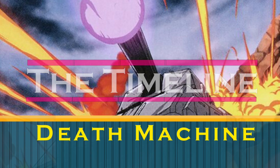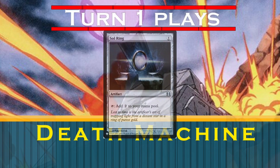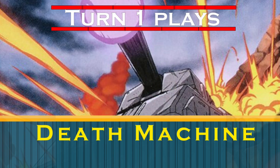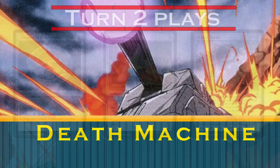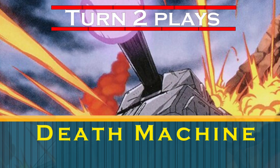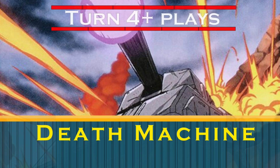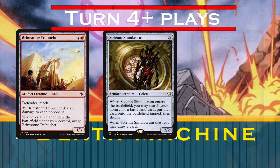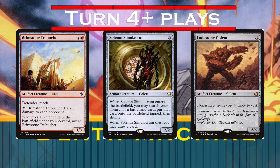So, what's our timeline? Turn one, we can't do a lot besides a Sol Ring and mana fixing, which we really do care about, so we're running a very well-chosen mana base. Turn two, we'll lay down some ramp — it's important to have ramped and fixed our colors on turn two, because we want to play Megatron on turn three. Turn four is when we start to crackle with power — not unlike the card Crackle with Power. We'll play Brimstone Trebuchet, Solemn Simulacrum, or Lodestone Golem to set up an artifact to sacrifice for our next turn.